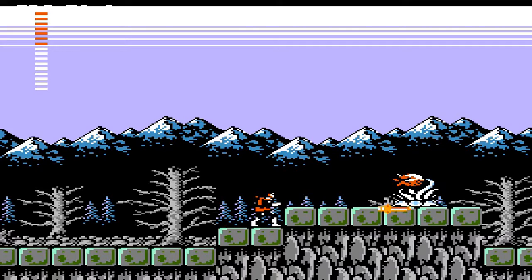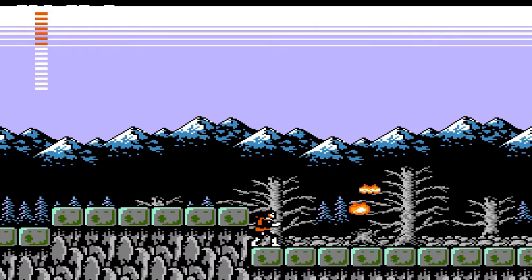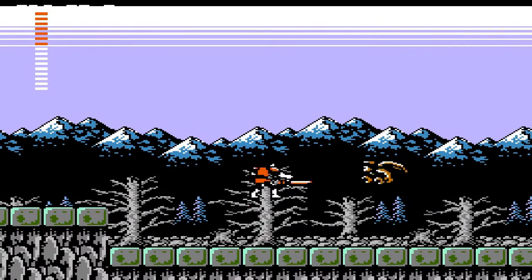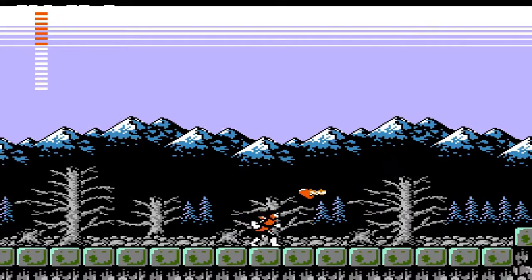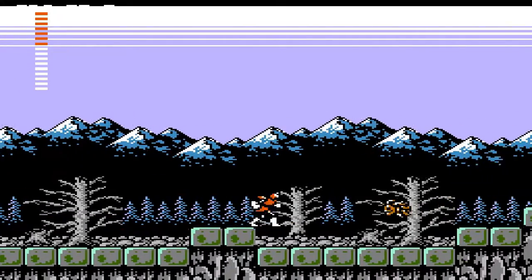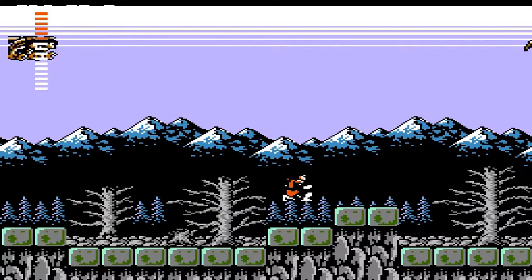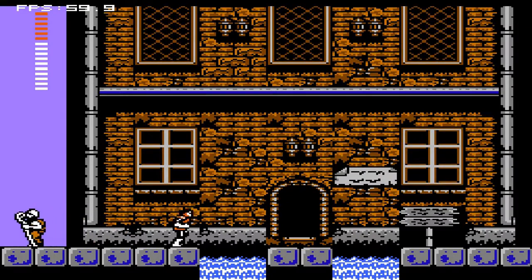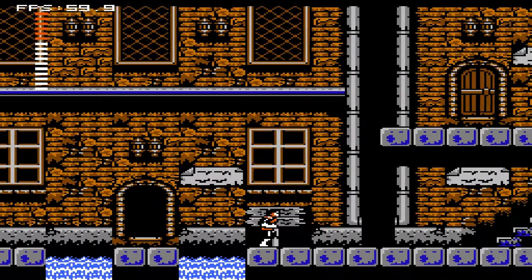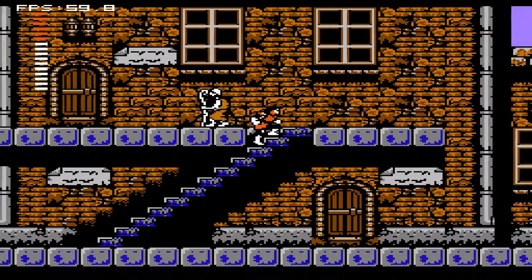Oh yeah, that's why there are these stupid things. Those plants spit fireballs, and these Hawkmen try swooping down at ya if you give them a chance. The ever infamous Medusa heads — like the eyeballs, they sort of stay on. That's going to be anticlimactic if I die because of those water canals.